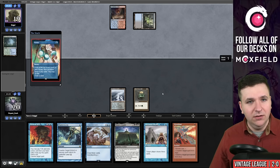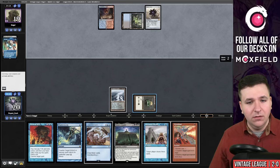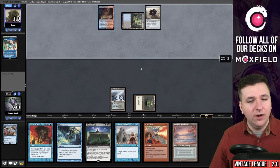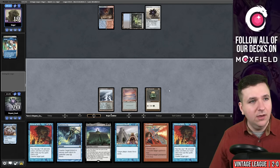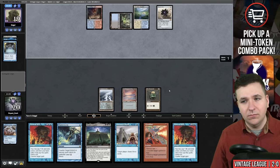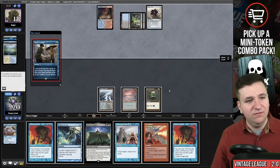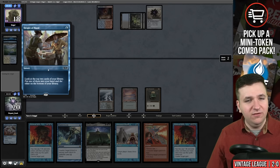Ponder is fine — they chose to shuffle Black Lotus. On their end step we will cycle the Lorien Revealed, grab Underground Sea. Another Force of Will — I'm going to pass the turn. Our opponent plays land number three, Preordain. They put one on top, one on the bottom. Sleight of Hand — so they are on Doomsday. Sleight of Hand resolves and I don't like this.